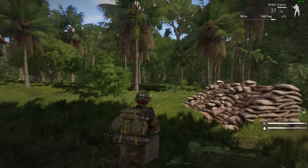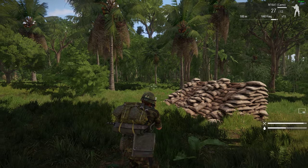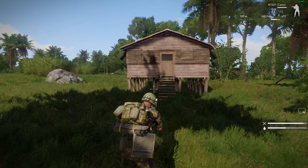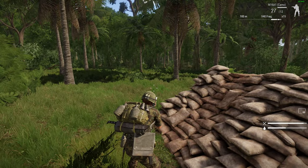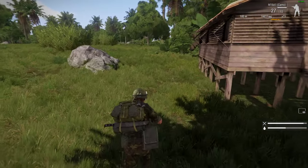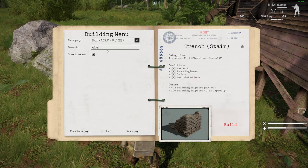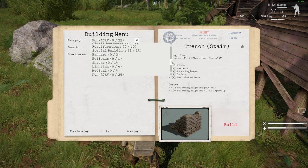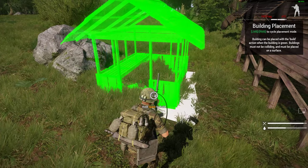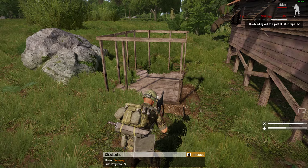The beauty with Arma 3 MikeForce is that you can do it on your own little server — go into Arma multiplayer, host a local server, choose MikeForce, spawn in, and just build to get used to how it works. Now if we want somewhere for players to spawn, we'll want a checkpoint. Let's have a look under All and find a checkpoint, then equip our spade to finish it off.